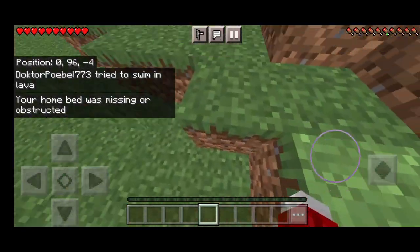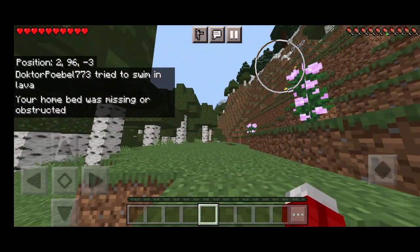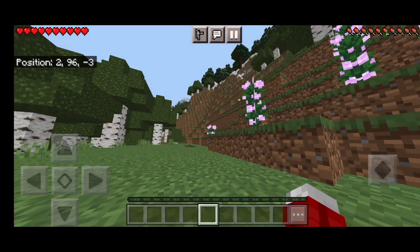I spawned right here, somewhere around here. Without moving, I could see there was a mountain biome, and ancient cities usually spawn in mountain biomes.